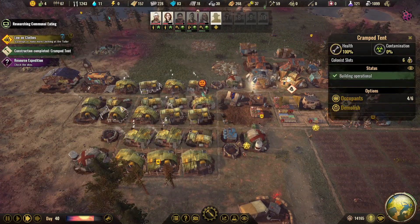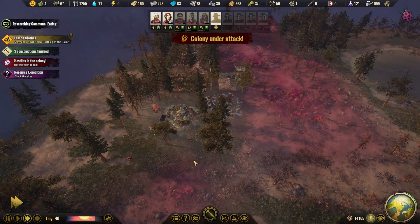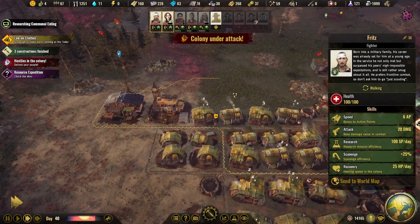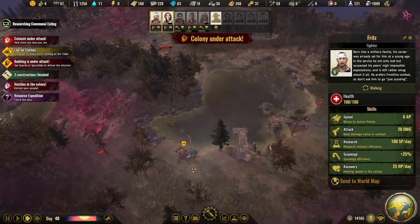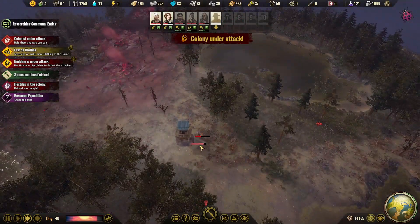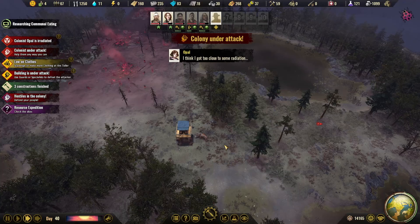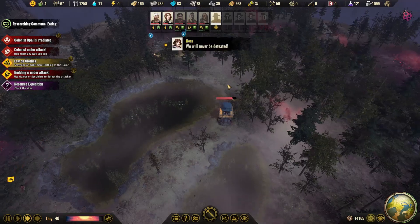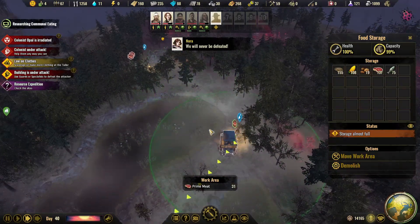These are all cramped tents, so perhaps we can get rid of the older ones. Hostiles in the colony — we are attacked again by different animals. You two, get over here and help defend it. They are right there — he's going down here, so let's attack him. These are the guys in the tower, which are actually defending well, that's nice. They did a good job — those towers really do a good job.